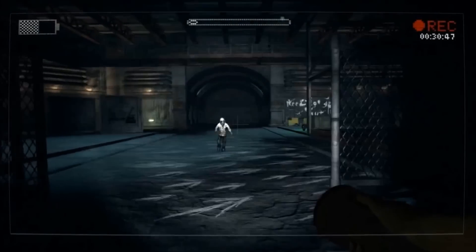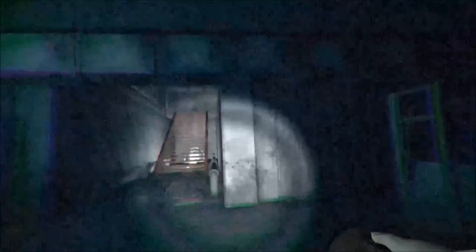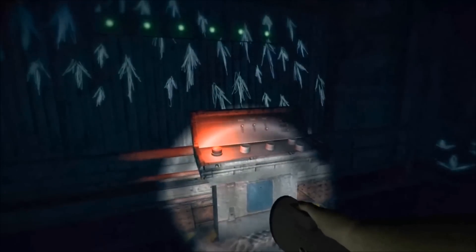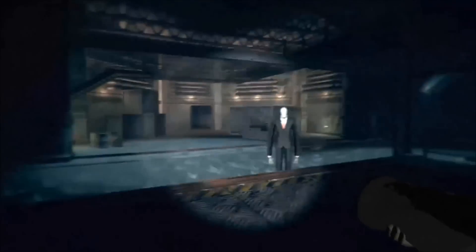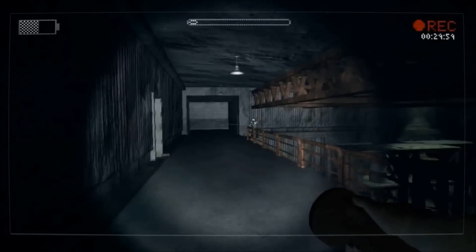With a name like the Chaser, it's what else but chasing you throughout the level. The only way to slow it down is by beaming your flashlight right at it. Oh yeah, Slender Man is also around so watch out. Your objective is to activate 6 generators, then get out and get the hell out of there. It's hard to concentrate on where the generators are when the Chaser is right behind you.